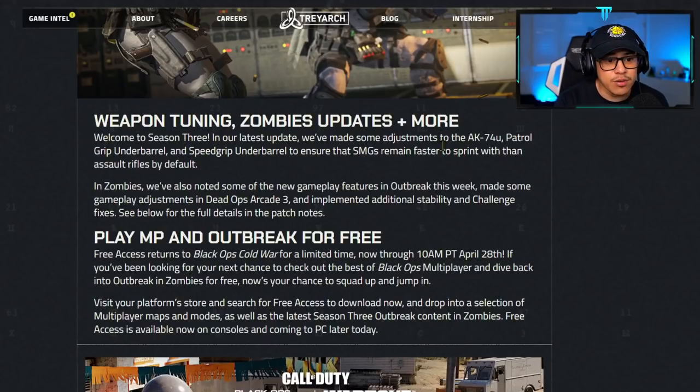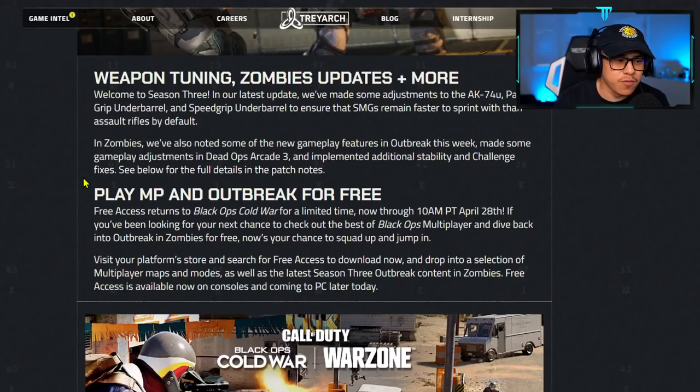In our latest update they made adjustments to the AK74U patrol grip underbarrel — which is what I was advising you guys to start using — and the speed grip underbarrel, to ensure that SMGs remain faster to sprint than assault rifles by default. This was obviously the biggest issue after Season 3 came out, because why would they make assault rifles faster than SMGs? It just doesn't make sense.